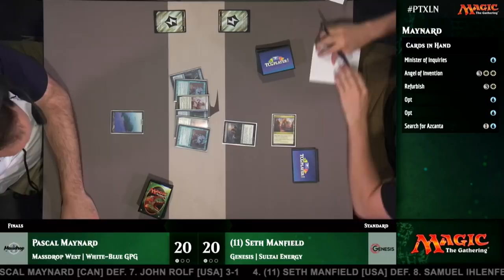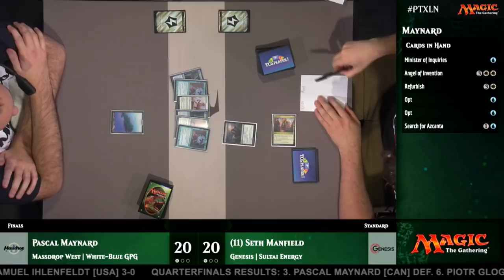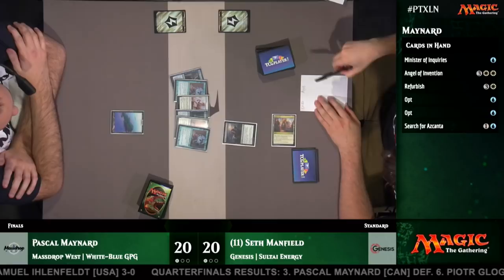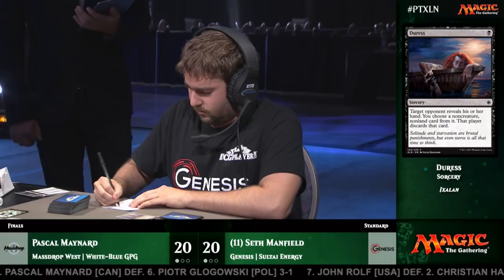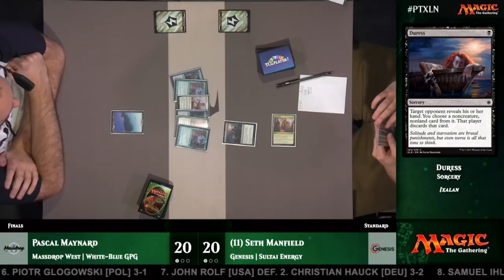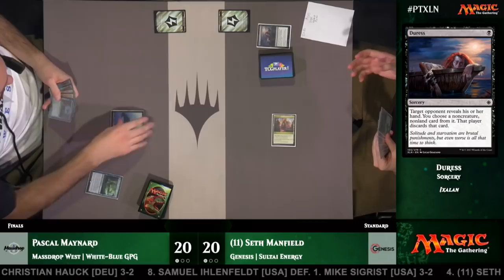Pascal's not the only one looking for Azcanta — Seth is going to take the Search here, since Search for Azcanta on turn two is such a powerful play it'd be hard pressed not to take it. And Seth did in fact take the Search for Azcanta. Opt on end step from Maynard — looking for lands. He bottoms a non-land, draws a card for the turn — not a land. Fairgrounds Warden off the top. He would have taken the opt — this is main phase Opt, his last chance. It goes to the bottom. He found an Ipnu Rivulet — an untapped blue source — which worked out well for Pascal, and he at least gets to play Minister of Inquiries on turn one.